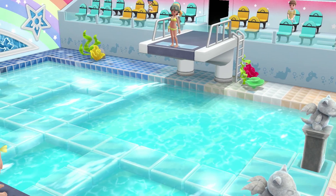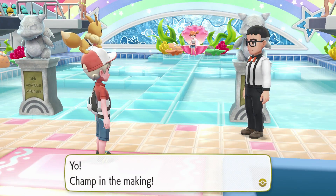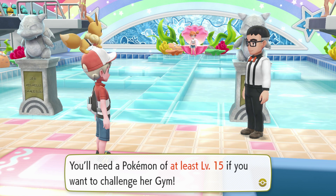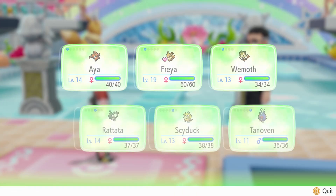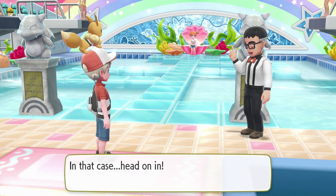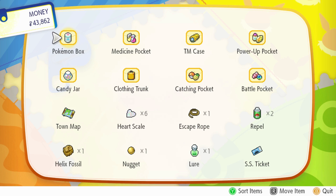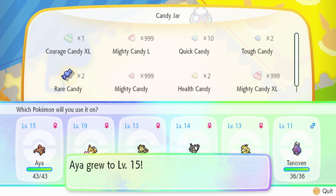We're healed up and in we go. There's something special about this gym - just as the first gym required a grass type Pokemon, this one requires something as well. The guard says Misty the gym leader of the Cerulean City gym is a powerful trainer and you'll need a Pokemon of at least level 15. Right now Freya is the only one higher than 15. I forgot to use the rare candy - let's go ahead and use our two rare candies on Aya just to get them caught up a little. Now they want to learn Fury Swipes.